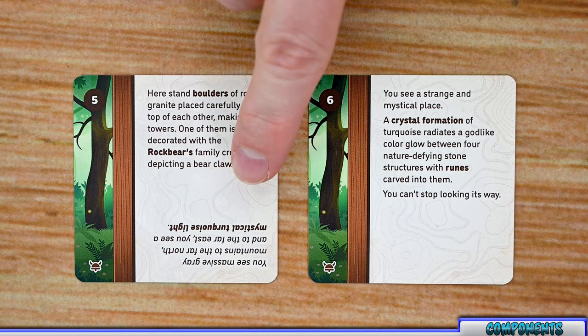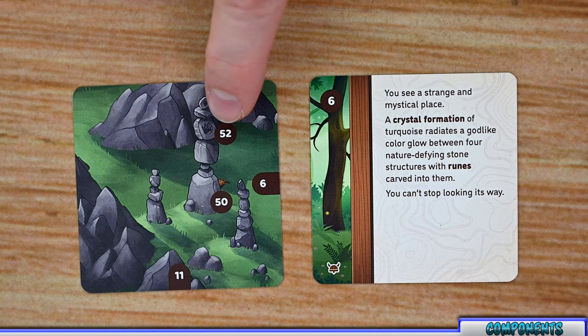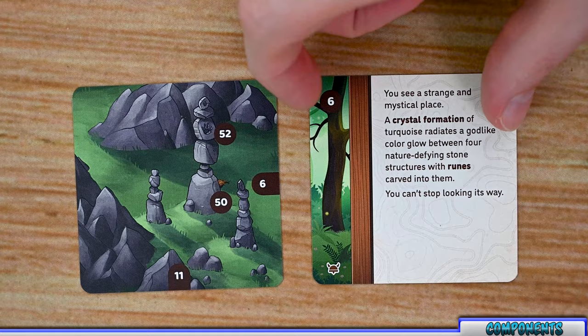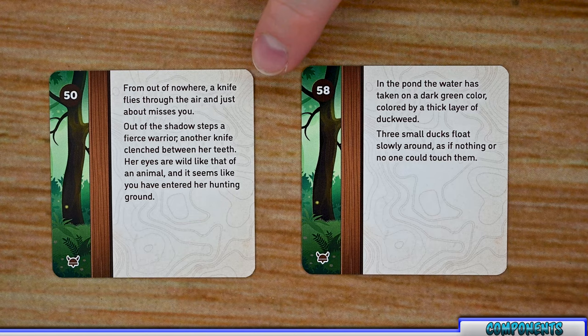Once you reveal a map tile it will have all kinds of different anchor points that you can explore or travel to throughout your turn by spending actions. Each anchor point will have you draw a new card of that number when exploring. For example, if I choose to explore location six, I'll draw the number six card, read its effect, and if I choose to go there I'll reveal that card and line it up next to the current card, providing new options to explore.